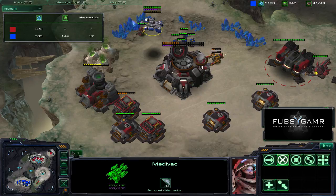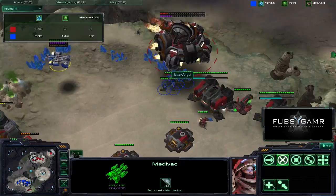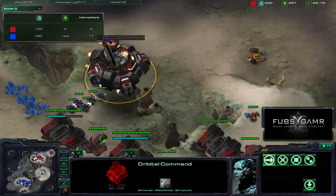He's got four harvesters total. Good idea moving the command center, but it might be a little bit too late — it's already on fire. I don't know if those marines are going to be able to take it out. Let's follow this command center: 100 health, less than 150, 30 — gone. Game over for the command center.